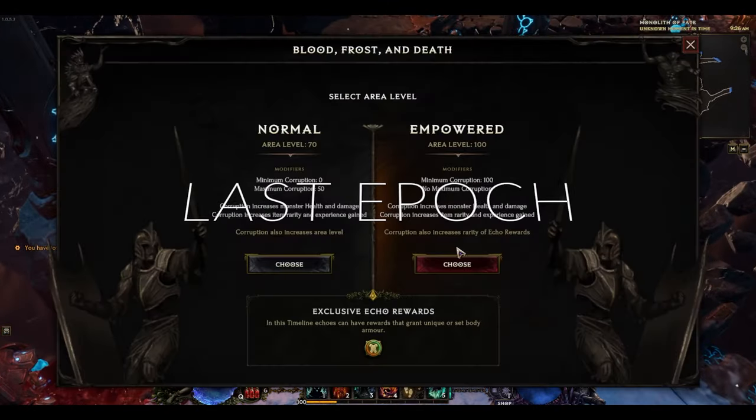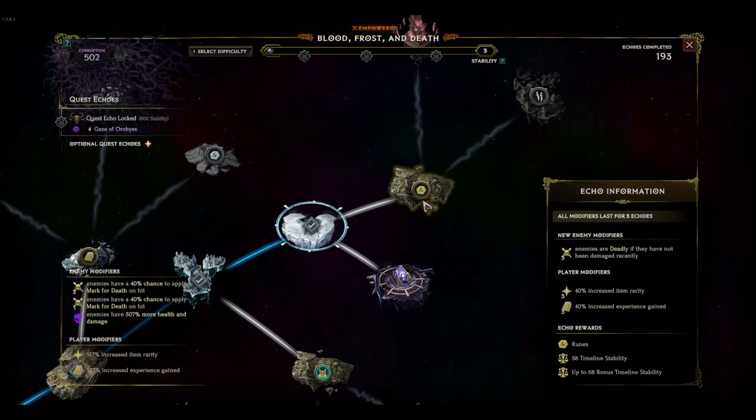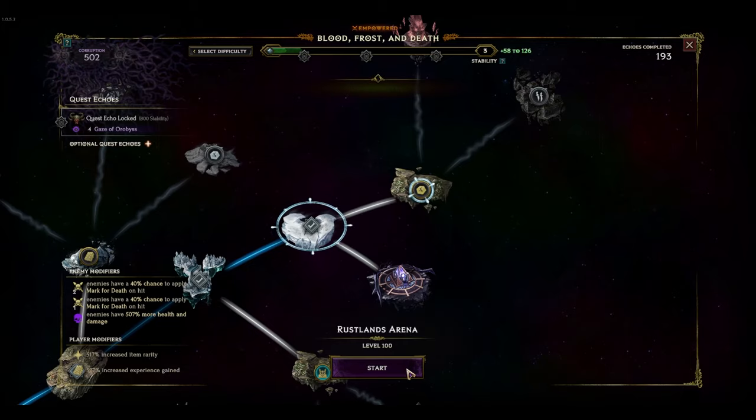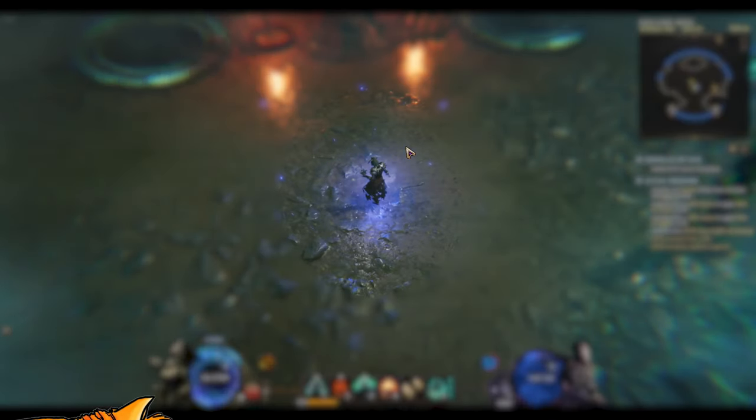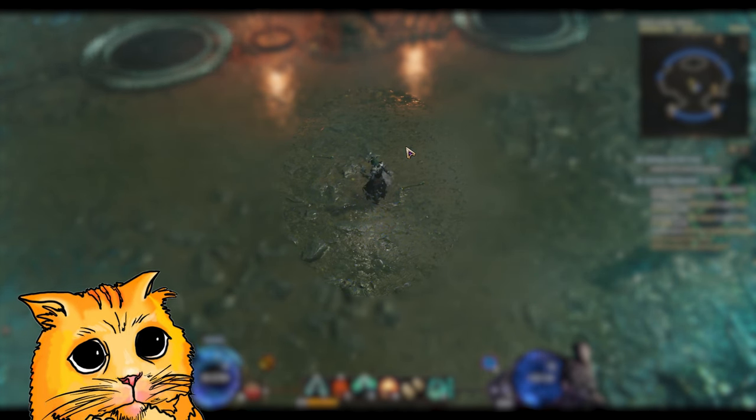You're playing your favorite game, Last Epoch. Everything is going great as you farm the empowered monolith Blood, Frost, and Death for those fabled two legendary potential Frostbite Shackles — that is, until you zone in and see it's a wave echo.